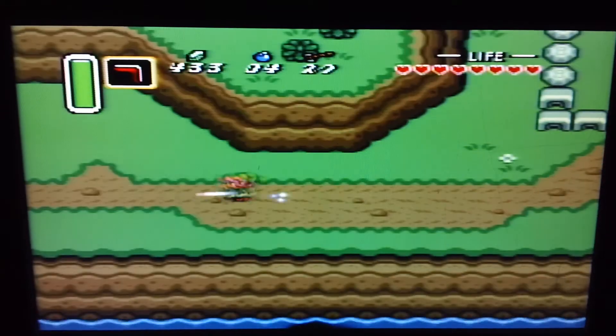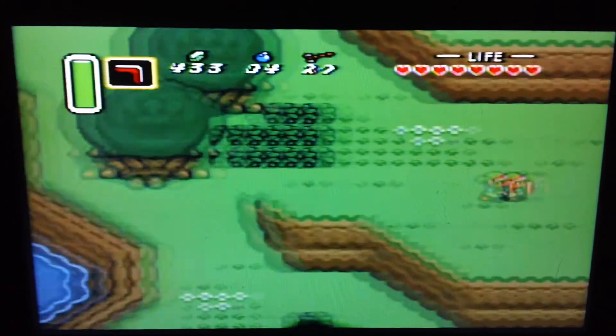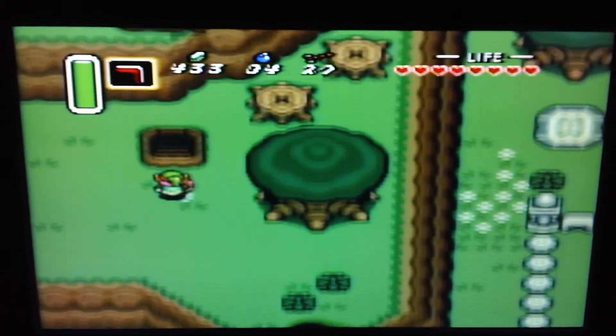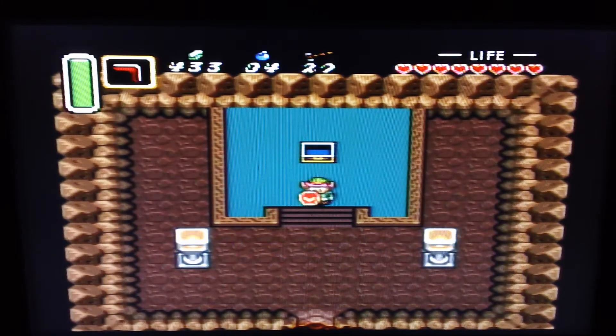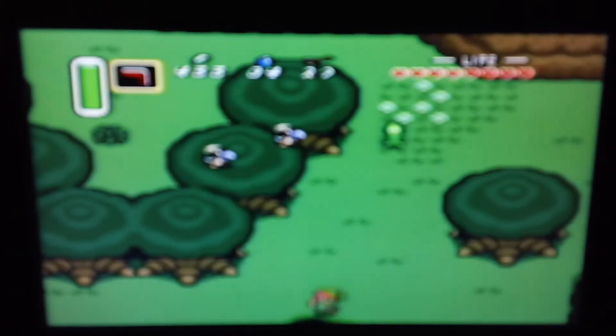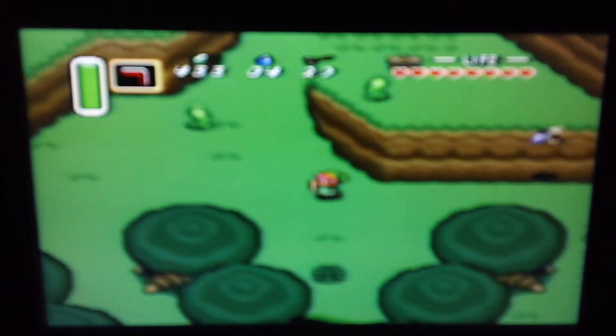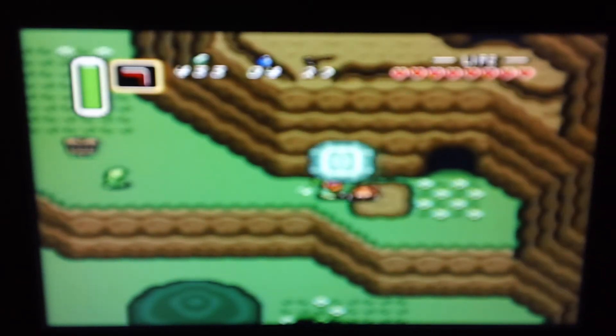The way to get to Death Mountain is up here. We haven't gone over here before — we come this way. Another heart piece! I don't remember 100% where all the heart pieces are, but as I'm playing I'll look at guides and try to remember — it's an experience. Freaking crows, get out of here. Let's lift this rock — there's a crab! We're safe. Come in here; it's a little dark and spooky. We've got that eerie cave music and you always feel like there are footsteps behind you.